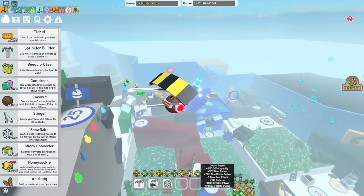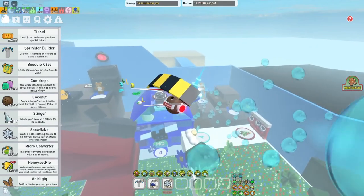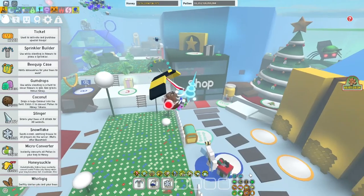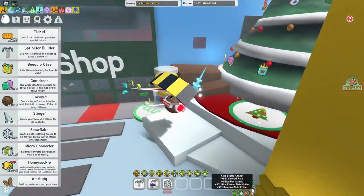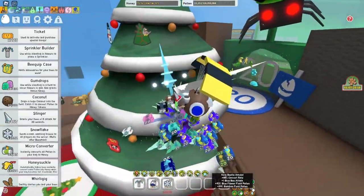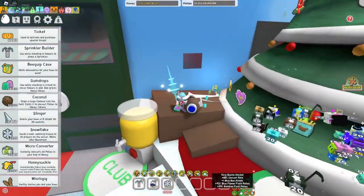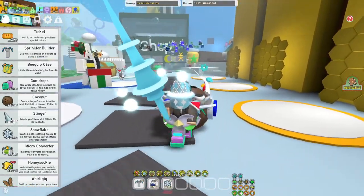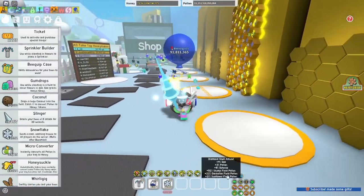Now the equipments — you want everything basically. The Diamond Mask, Inside Popper if possible. Also the King Bee'd on amulet; try to get a high Convert Rate. Blue Flower Field Pollen and Bamboo Field Pollen aren't needed, same for Blue Bee'd. So yeah, that's for the amulet section.